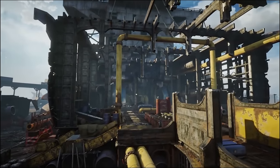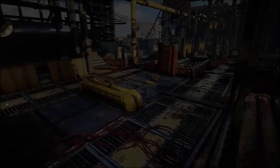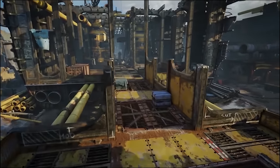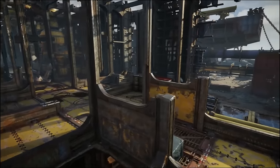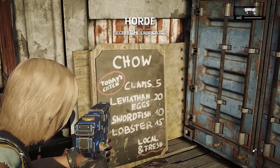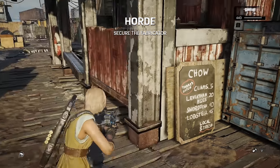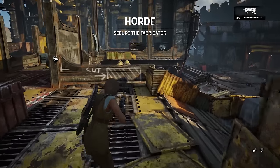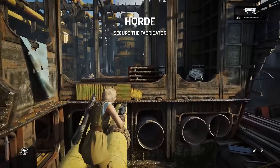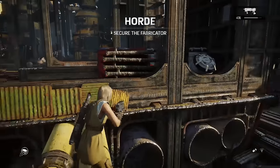The second new map is Dry Dock, returning from Gears of War 3 and one of my personal favorites. The big difference is the setting — moved from a COG shipbuilding facility to a ship-breaking scrapyard on a Sera mud flat. The attention to detail the Coalition crammed in is impressive: rusting metal marked with removal instructions, and a fishing shack at the swarm spawning point complete with a menu of unpleasant-sounding purchases.